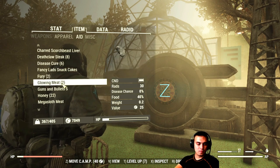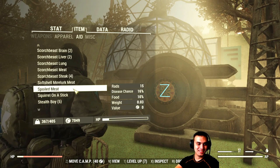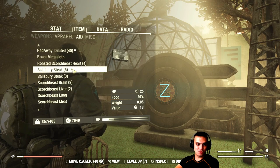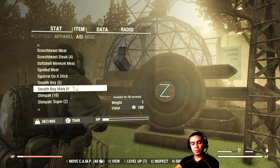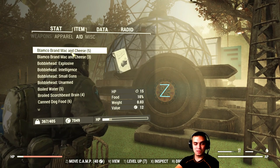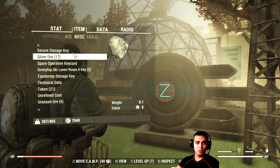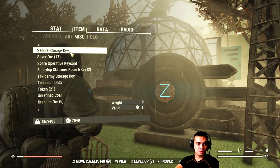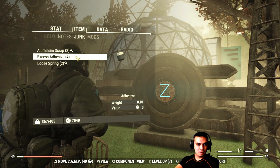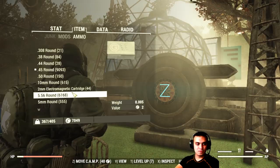I don't really use the PA apart from food and drinks. I like to have my scorched beast liver — I always cook it — and with good perk cards I can keep the meat running on me all the time so it doesn't spoil fast. It's really good when you have different sorts of food and buff yourself up to ridiculous levels.